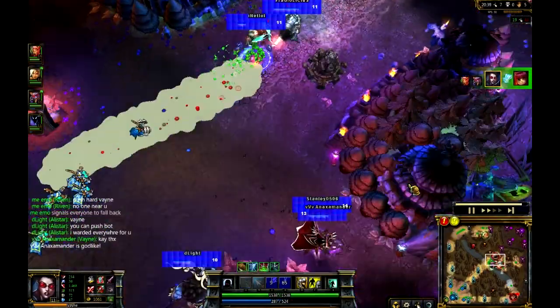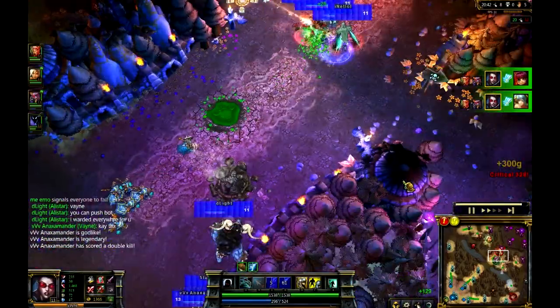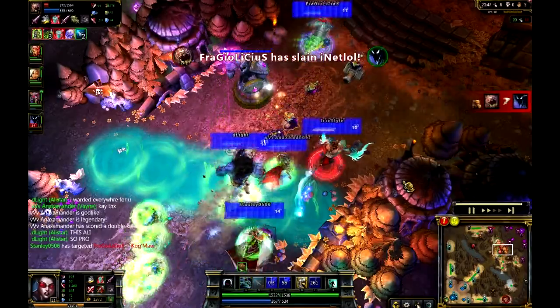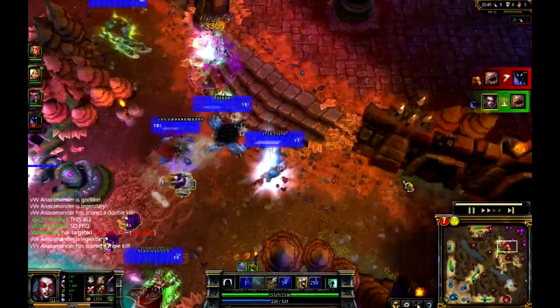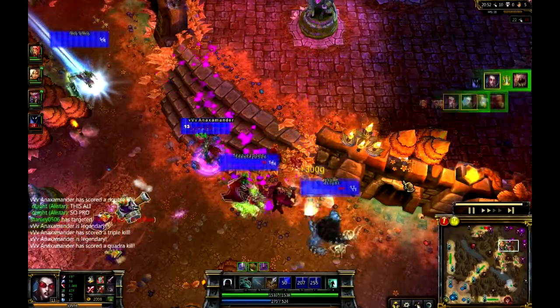Vayne picking up yet another kill, going up to 7-0. And most likely another kill there - Vayne's going to pick that one up as well. Even though the Q on Vlad did come out. But lots of damage going on to this Nocturne who has just been playing really, really poorly this entire game - whether he's a great player or not. Which he should be at this level of ELO. I definitely don't think that he's having the best game.